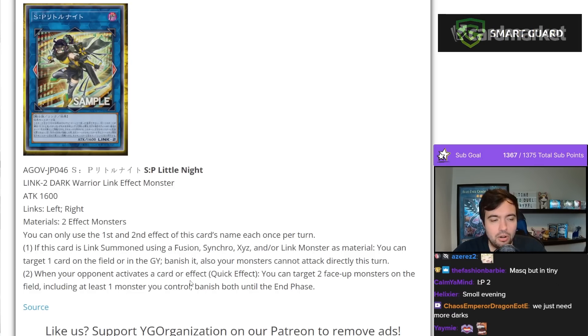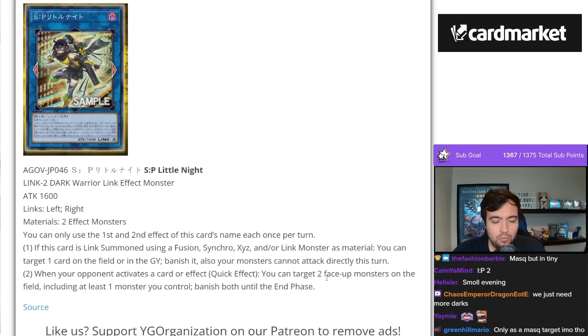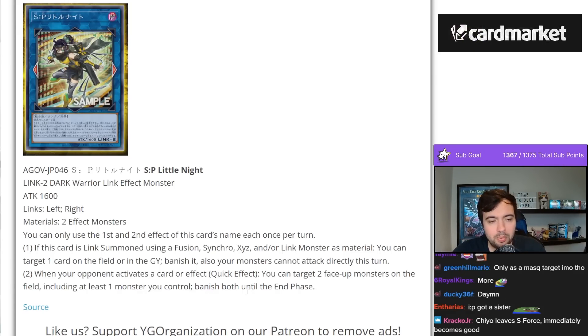When your opponent activates a card or effect — quick effect — you can target two face-up monsters on the field, including at least one monster you control, and banish both until the end phase.